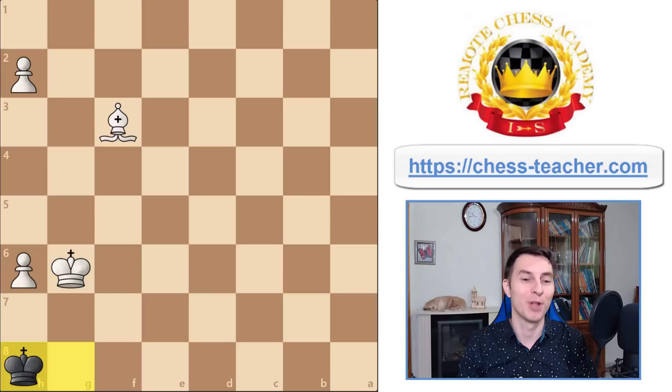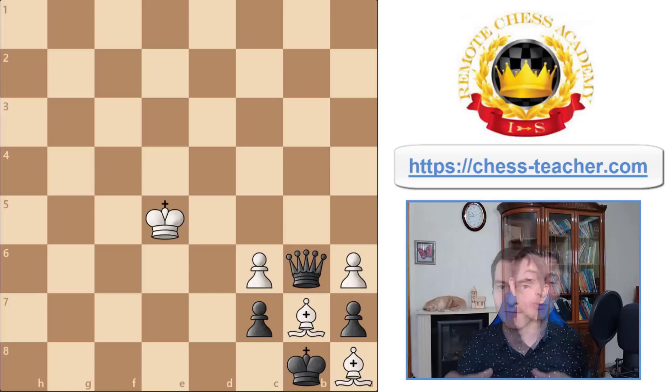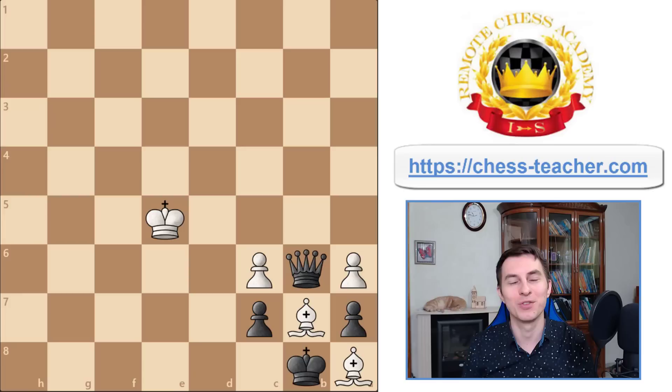Let me know in the comments if you could solve it on your own. The computer is also puzzled due to the extra pawn — perhaps without it, the engine would figure out that it is a draw. But the extra pawn confuses the computer; it feels that white has a greater material advantage. In reality, this pawn does not change anything because even if white pushes, black just keeps standing there.